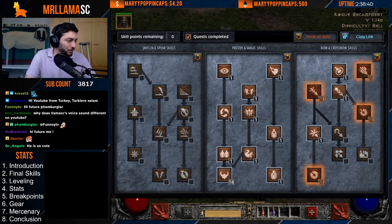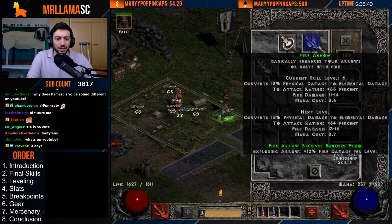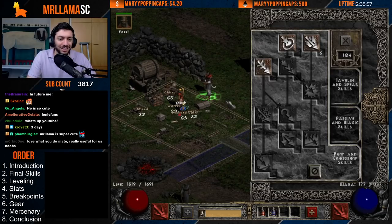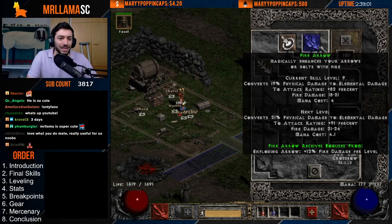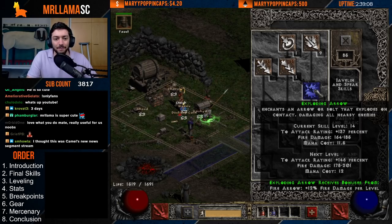In terms of leveling for this character, I would start out with Exploding Arrow, putting points in until I'm level 9, then at 10 and 11 I go here, and then I'm just maxing out Exploding Arrow from this point. Then at level 30, I can choose to add in a Freezing Arrow point, or I can actually respec into Freezing Arrow at this point, which I kind of like doing.